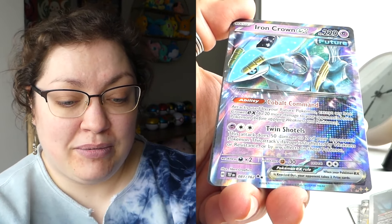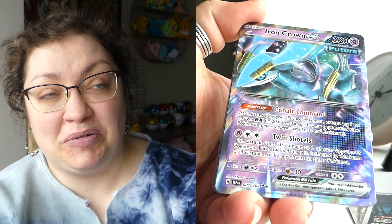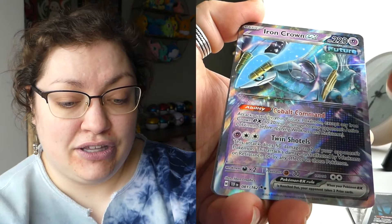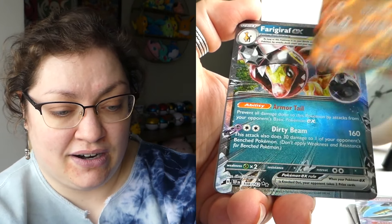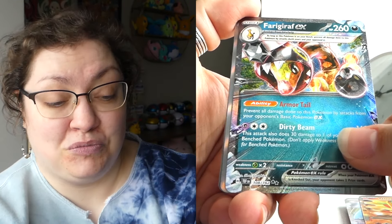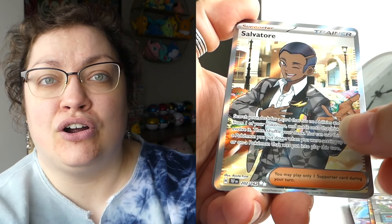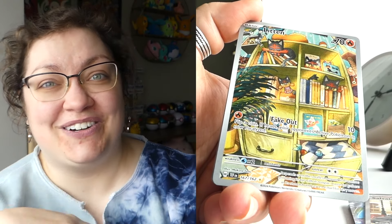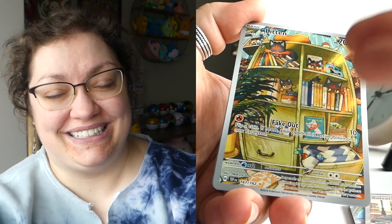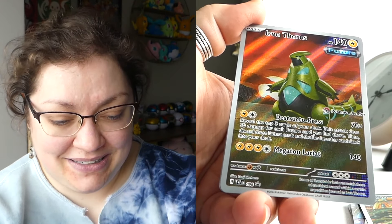I would say the Iron Thorns/Iron Leaves regular Elite Trainer box came in third place, where we were able to get an EX card I did not have at the time — the Ferrigoraf EX. We did get the Terra EX Wok Trio, though I do already have it. And then we did get this gorgeous illustration rare of Gastly. I love it so much — it is just the epitome of everything I love. It's got that storybook look, a gorgeous color palette, it is playful, we've got the extra Pokémon. It captures the spirit of these Pokémon. And I love that.